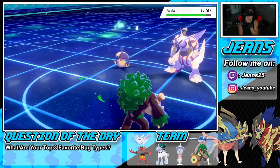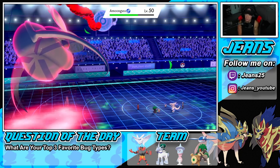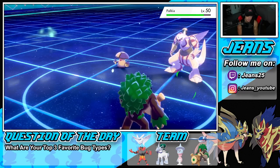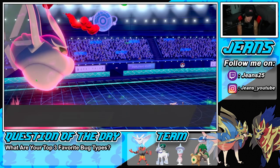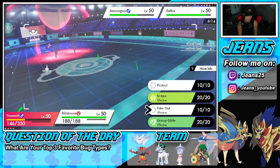Amoonguss! I do have Fake Out ready to roll. He might Dynamax the Palkia. We have Calyrex in the back, so I'm wondering who he has in the back end. If Palkia's going to die, I'd rather go for a Flutterby — I might double down on Amoonguss because I just don't feel like dealing with Spore. I think Flutterby should be able to do enough damage to take that out.